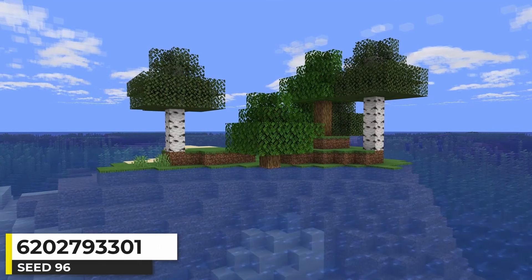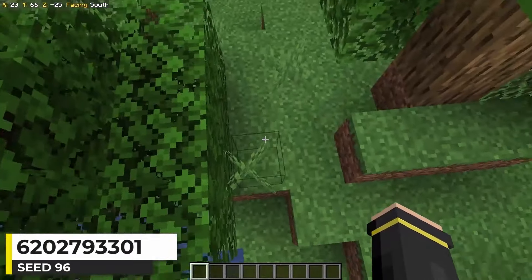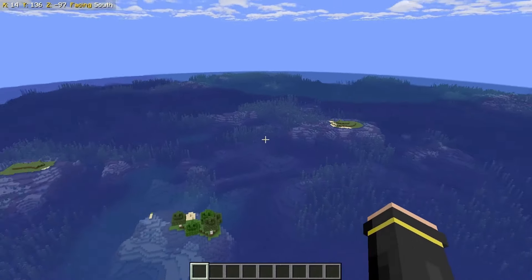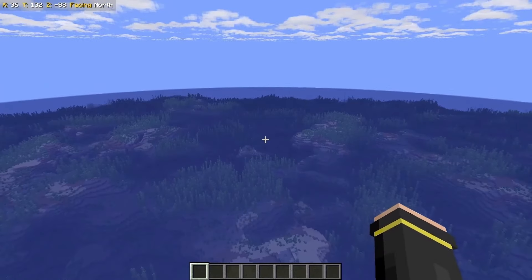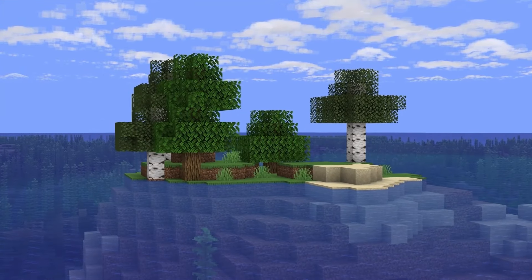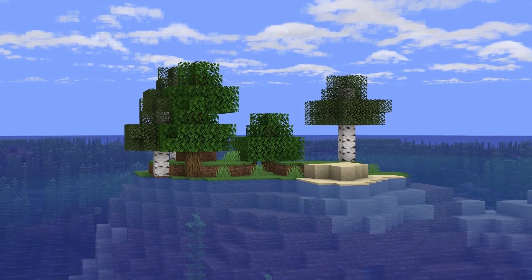Here's just a tiny forest island — two types of trees, some grass, and some sand. There are a few ocean biome islands nearby, but aside from that, it's just an isolated island in a big ocean. Just one more small island for people looking for more of a classic type of survival island.